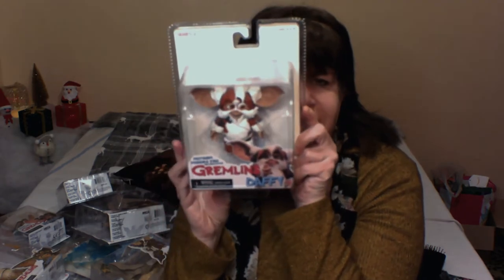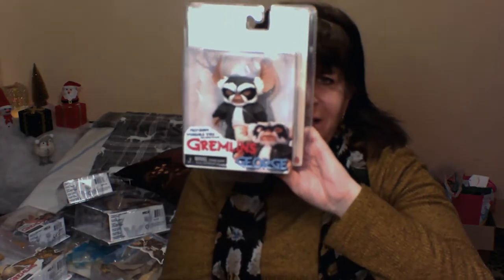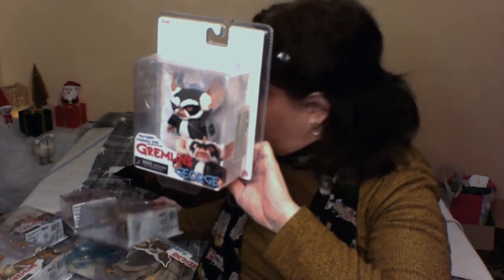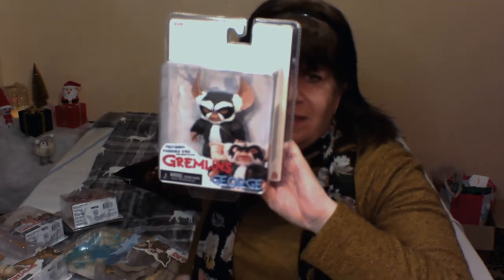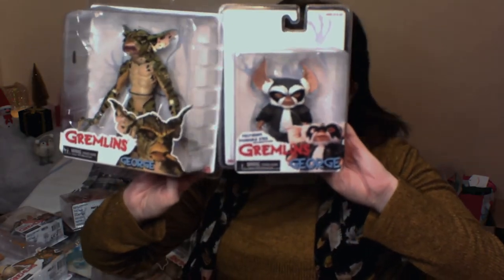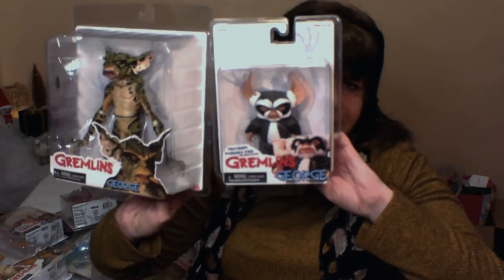First we've got Daffy. Can you see Daffy? There you go — happy Daffy. Next one in the box we've got George. There you go — George. And we've got Az. There's a Gremlin. We've got George as a Mogwai and George as a Gremlin. There you go guys.